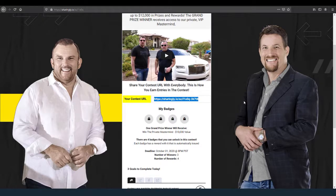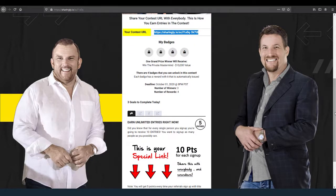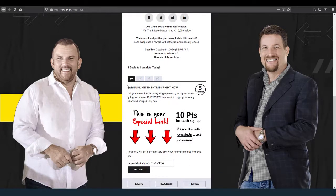Here's how this works: they go out there and share this URL and start to earn points. If I come down here, you can see that just today there are three goals that I need to complete. The first one is I can go ahead and receive five entries once I share my link.